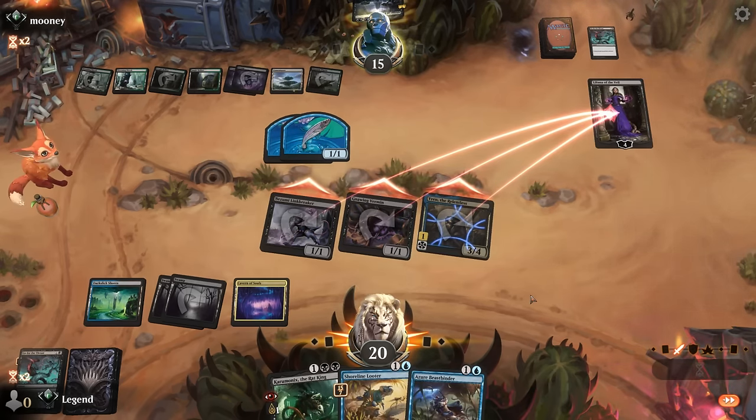We're on the draw with what looks like a keeper — Caramonix as one of our main payoffs, removal for aggro, and Caramonix to help in grindier matchups. Turn one Swiftspear — good target for Cut Down, always tricky to decide whether to take it out right away or let them untap and potentially run into a pump spell. We'll wait and see — maybe they've got a two-drop we'd prefer to take out, and we got rewarded for that.